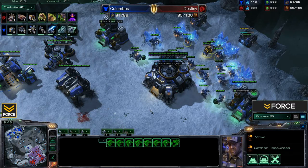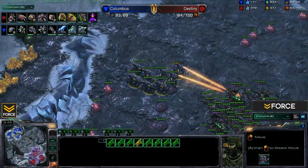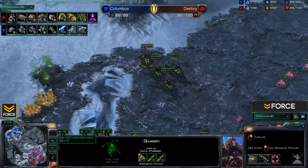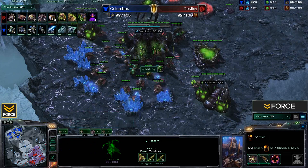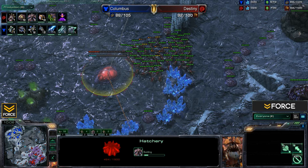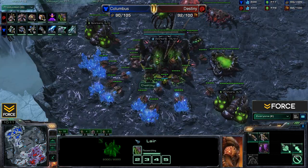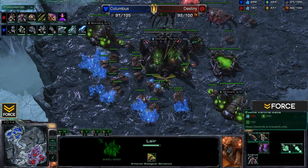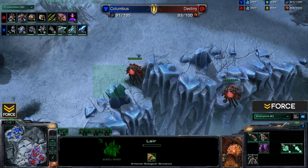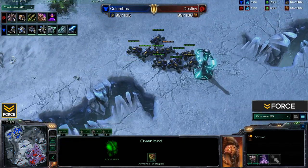Destiny is sitting with a bunch of Queens and continuing to spread creep. He's got 1-1 upgrades about to finish, another hatch building as he's taking the center expansion, and also getting some overlord upgrades — he just got the overlord speed upgrade, so now those overlords are a bit faster. He can fan out with those to do scouting more safely until some Vikings come into play. More Warhounds coming out for Columbus as well as those Hellions.